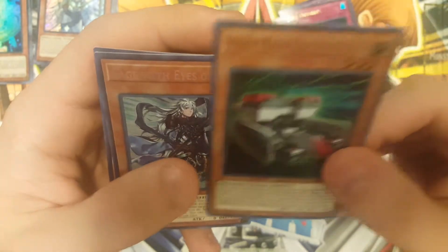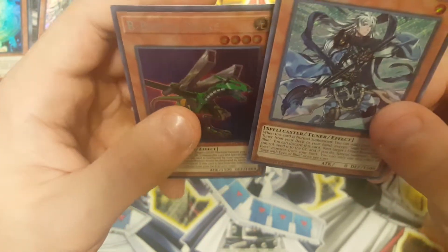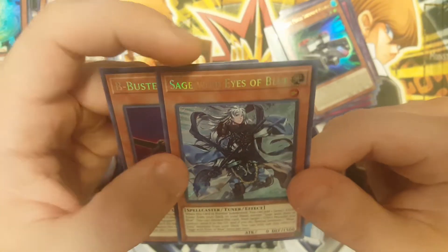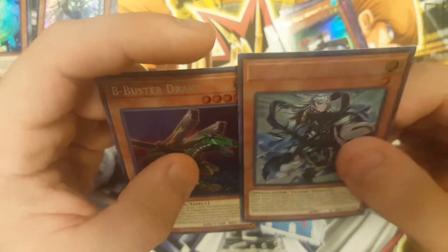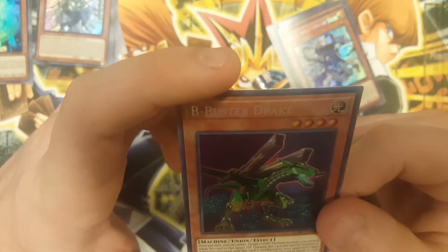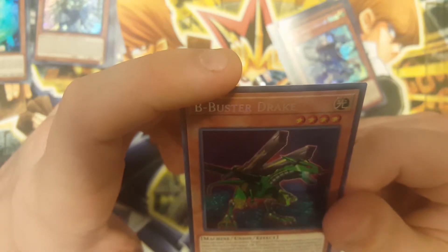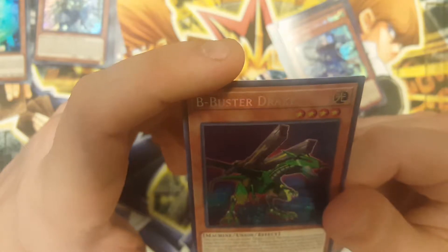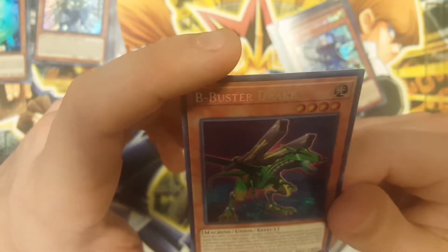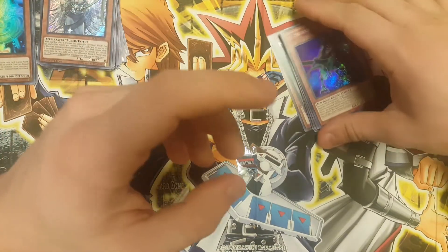Heavy Mech Support Armor, Sage with Eyes of Blue, and Bee Buster Drake — so no Ash Blossom. From what I've seen, it's extremely difficult to actually pull the Ash Blossom. I saw someone open up 12 boxes and they didn't get a single one, so I'm not even surprised. Once per turn, you can either target one light monster you control to equip this card to, or unequip this card and special summon it. A monster equipped with this card is unaffected by opponent's spell effects.